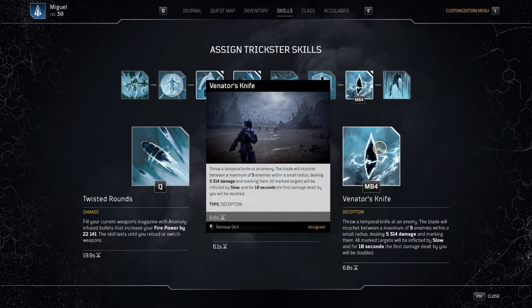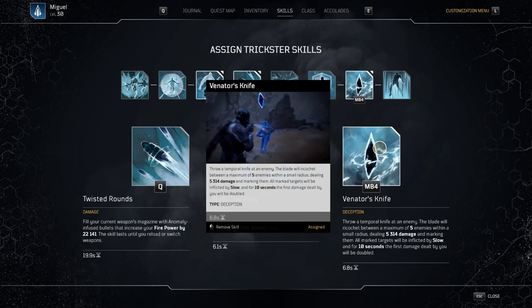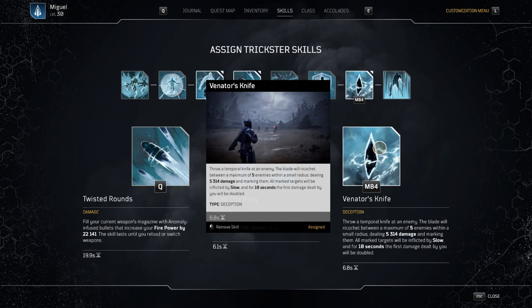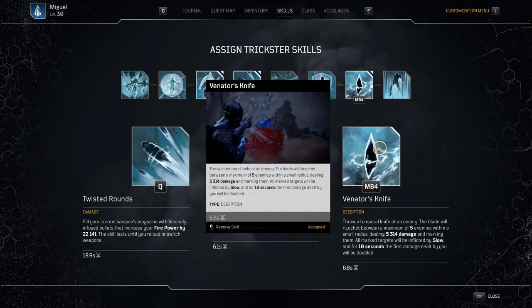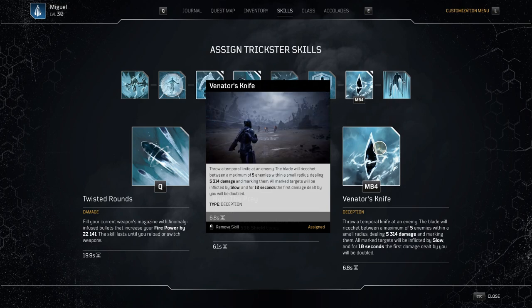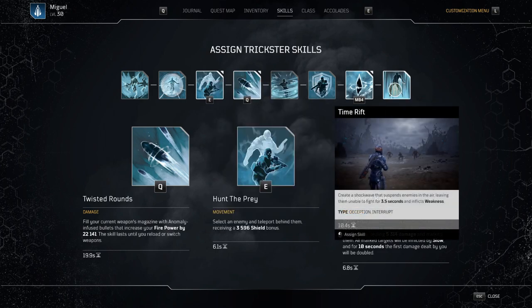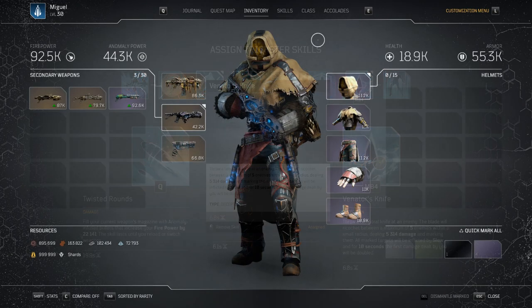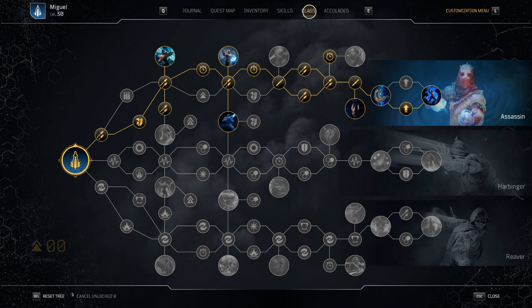Venator's Knife is our third skill. It works two ways: it doubles our damage, but it also creates a CC of sorts with a big range. You're able to actually mitigate a lot of damage by throwing this into a room when you enter it — it's on a 6.8 second cooldown, so we're able to CC a lot. Time Rift is an option if you like it, but I feel the range just doesn't compare to Venator's Knife for that room control.